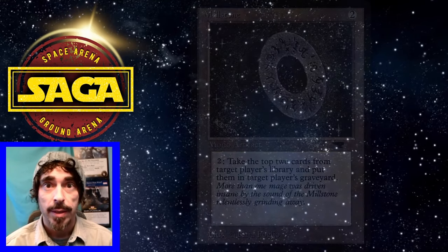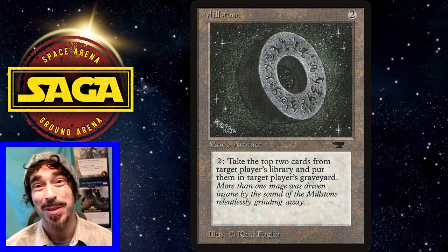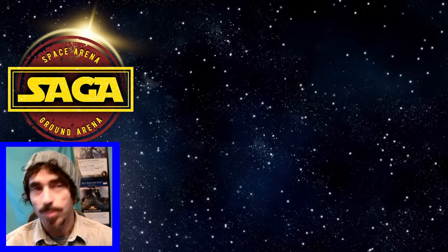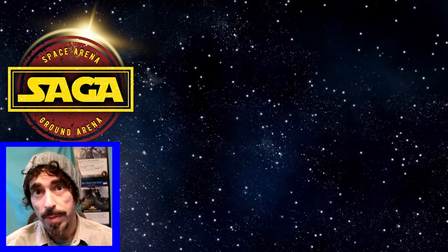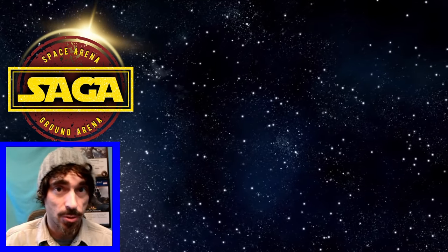Mill. The term mill comes from Magic the Gathering — it references a very famous magic card, the Millstone, which takes cards off the top of a player's deck and puts them directly into their graveyard, discard pile, or KO pile. We have a similar effect in Star Wars Unlimited, but it's not called mill. However, you will hear people referring to milling cards or milling off the deck — this always means discarding cards off the top of the deck, taking them from the deck straight into the KO pile.